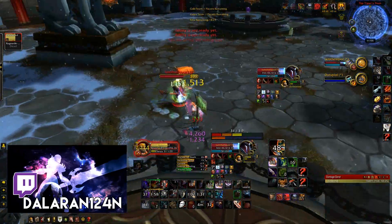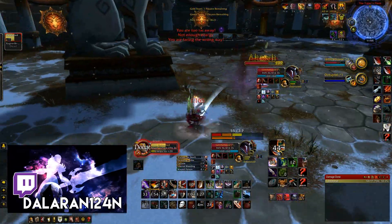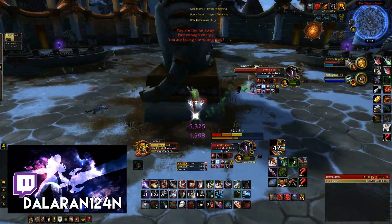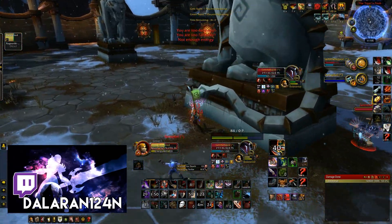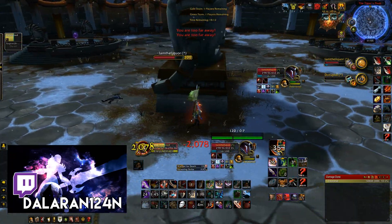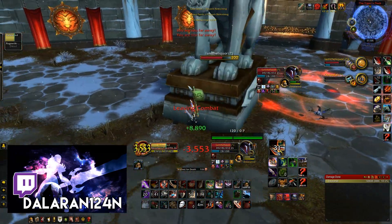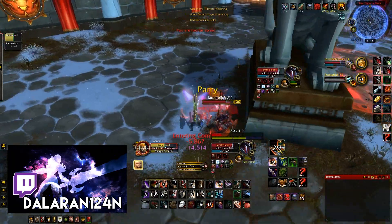Death knights have a lot of anti-stun mechanics. They have two trinkets they can use: one is Desecrated Ground, the other is a second trinket. Then there's IBF which completely locks them out of being stunned. After that, stuns go on diminishing returns. As a rogue, some of your most potent damage comes from your kidney shot and the bleed that comes with it, so using garrote is another viable form of fighting a death knight.